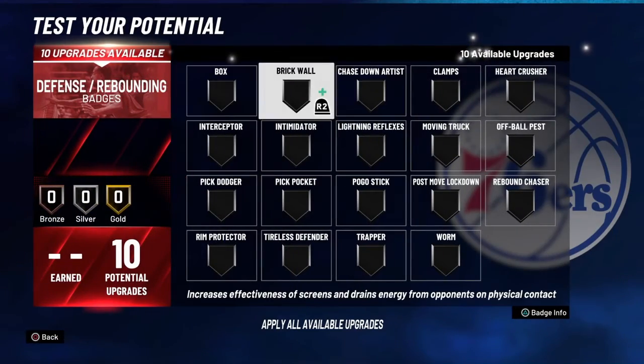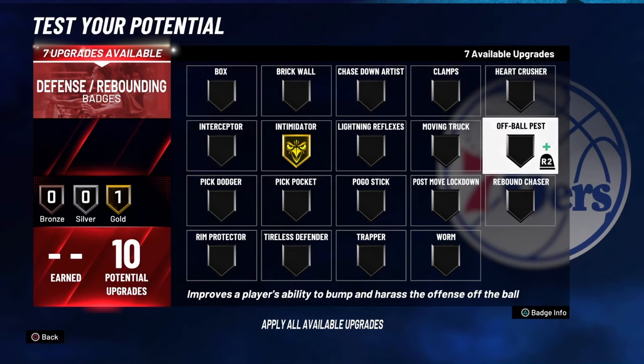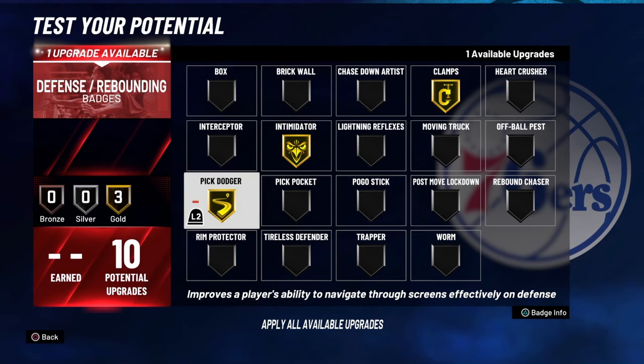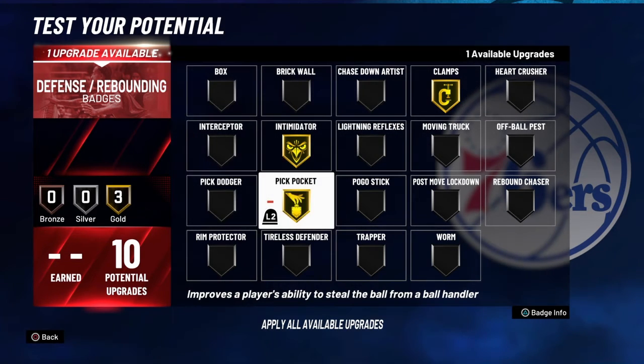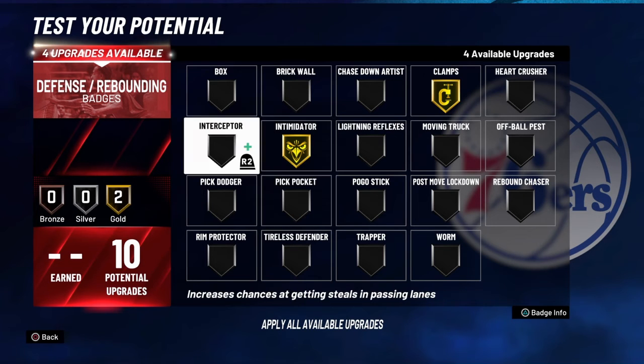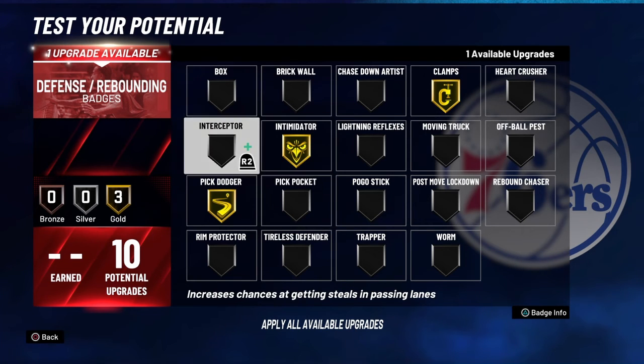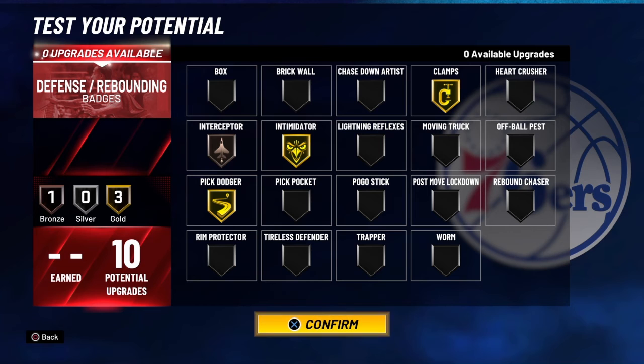For defensive badges, without a doubt intimidator, without a doubt clamps. This is where you get to choose — if you're going to run twos you'd mainly probably choose pick dodger to get around the screens. For threes it's probably pickpocket for the fast break. You can also go interceptor if you want to get passing lanes. For me I run twos mainly so I'm going to go pick dodger, and I'll probably put on interceptor to get in the passing lane because most people on twos is ISO.